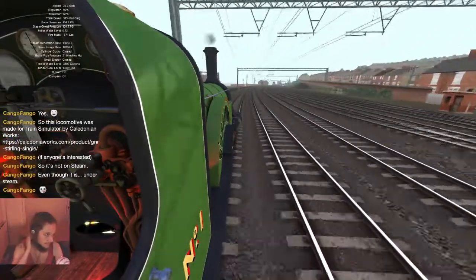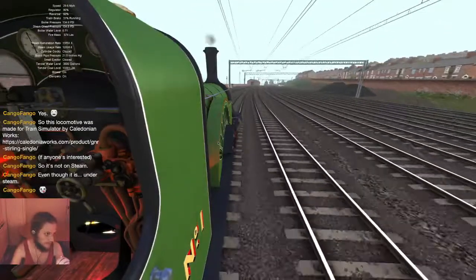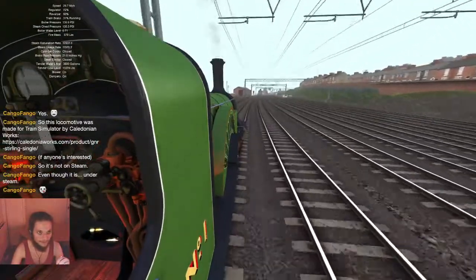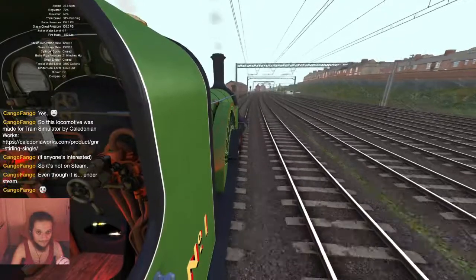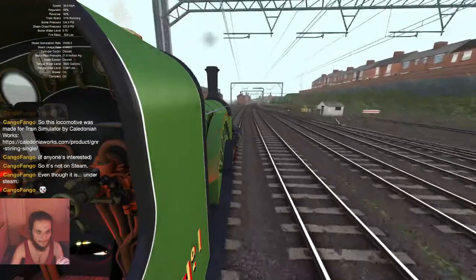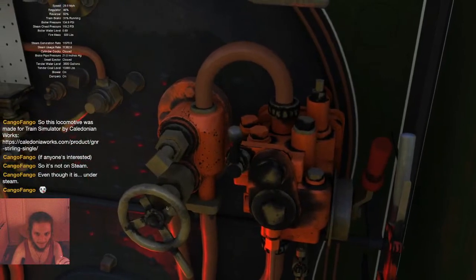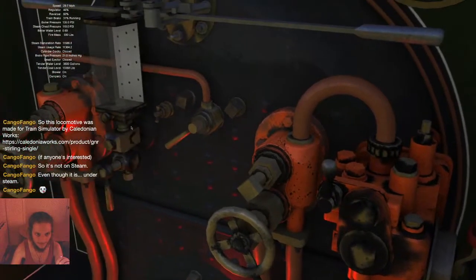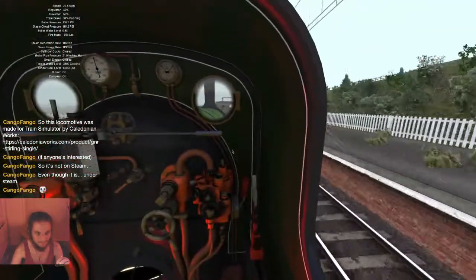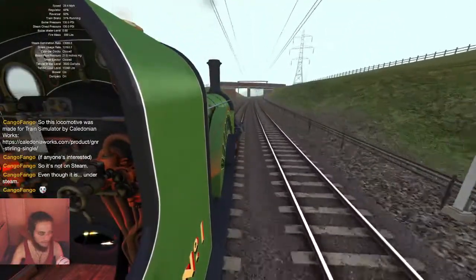This locomotive was made for Train Simulator by Caledonian Works — so it's not on Steam, even though it is under steam. We're about to reach 30. The different gauges and dials in here do actually work — most of them actually do stuff. Wait, did I set off with cylinder cocks closed? I thought I had them opened. That might have been a mistake.